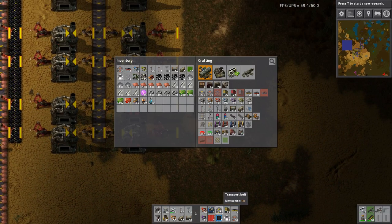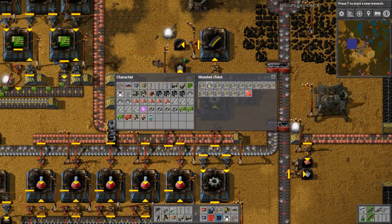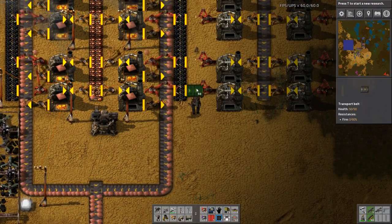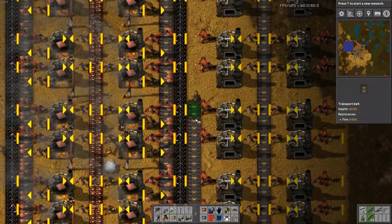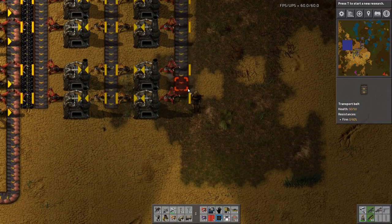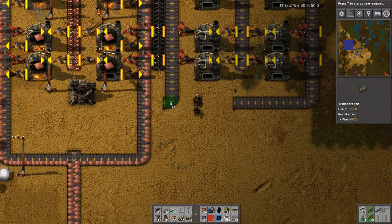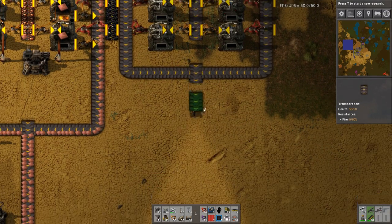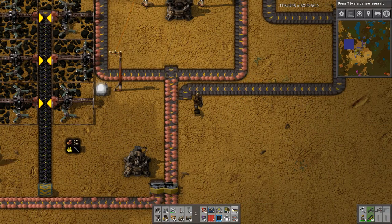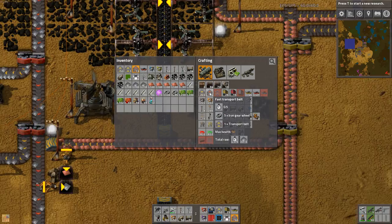We're going to need more belts. These will go right down here, and then same over here, right down here. We'll probably just curve it in here somewhere, and then right here. We'll probably upgrade all of this to actual orange belts to speed everything up.